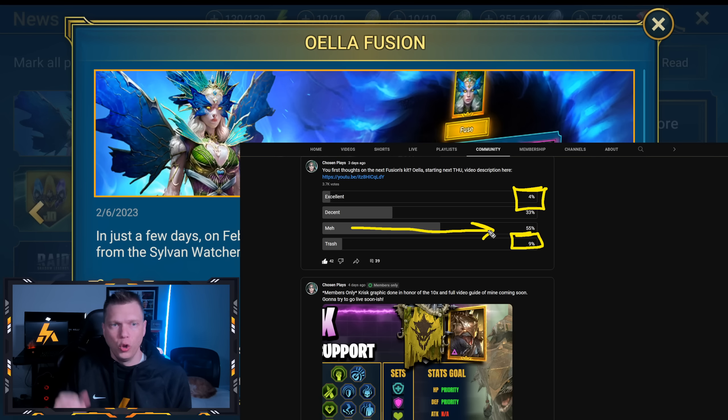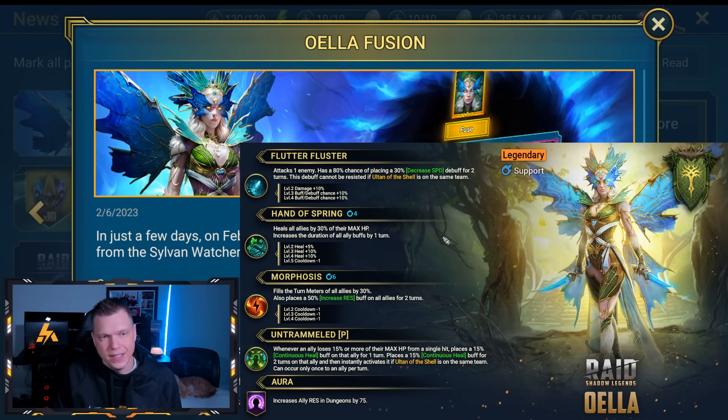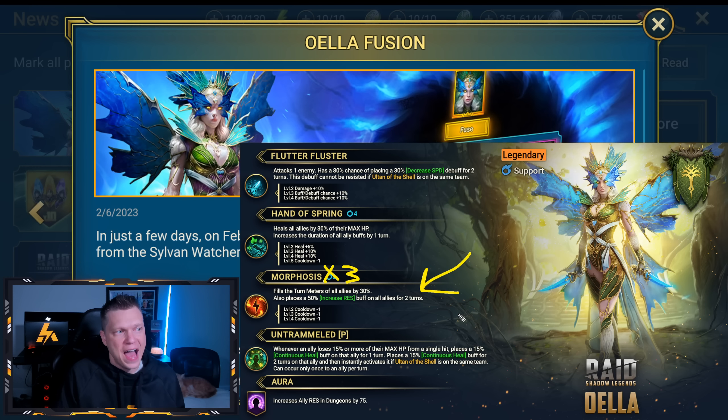This is probably one of the lower-hyped fusions compared to Helicath, Nishok, and Pytheon. It will be a bit of a regression back to the norm in terms of community hype. The most notable thing people are excited about is the A3 Morphosis — filling the turn meter of all allies by 30% and granting 50% increased resistance on all allies, booked up to a 3-turn cooldown. Manipulating resistance is a newer mechanic with few champions that do it.